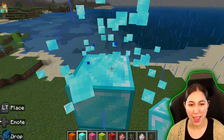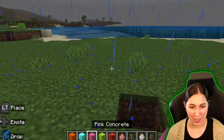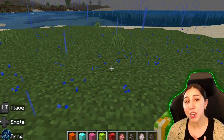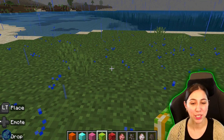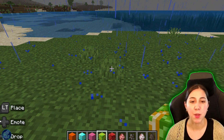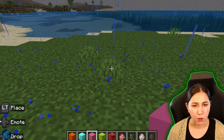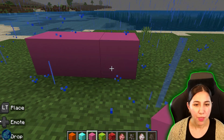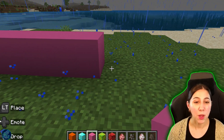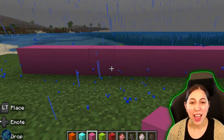Great job. So let's go ahead and take these away. We almost did that perfectly, but that's okay. Next, we're going to do some subtraction. So I'm going to start with nine. Help me count it out. We're going to go sideways so we don't have to fly as much. Let's use the pink concrete. So let's do one, two, three, four, five, six, seven, eight — and what comes after eight? Nine. So now we have nine blocks here.